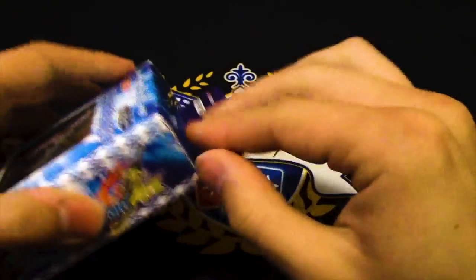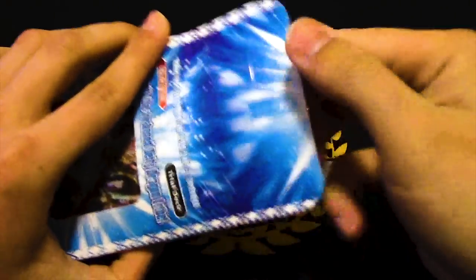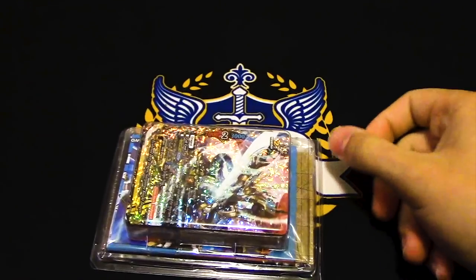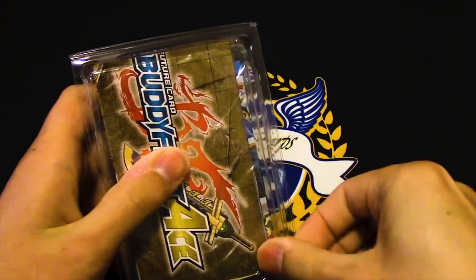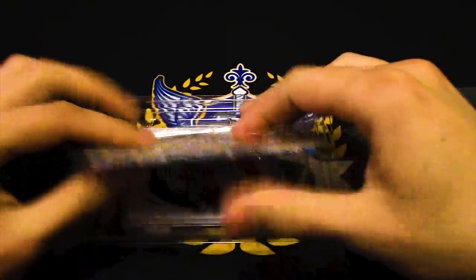Let's start by cutting away at those trial deck edges. Pull this out. All right, so what does this come with? We've got a foiled Garga, as is tradition.